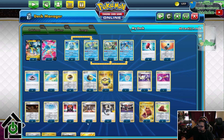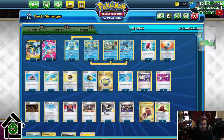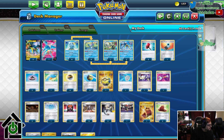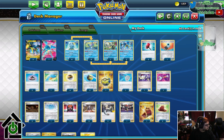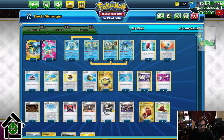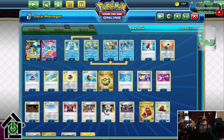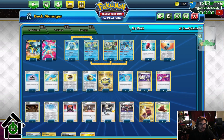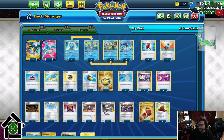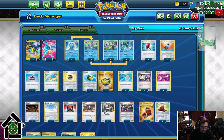Three copies of Marnie — fairly self-explanatory. You've got to draw cards, but also Marnie can disrupt your opponent's hand. I feel like three copies of Marnie versus maxing out on Research matters because it's Marnie and you can disrupt your opponent. I'd argue in this deck, if you did go up to four on one of them, you'd probably want four Marnies first just for more disruption. Three copies of Research — it's Research, you need to dig. You play so many evolution lines and items, you can run through your entire hand pretty fast, so being able to replenish is very important. Low supporter count, for sure, especially when you're playing a more stall deck.